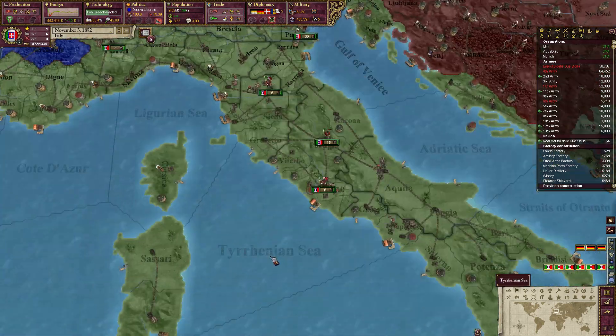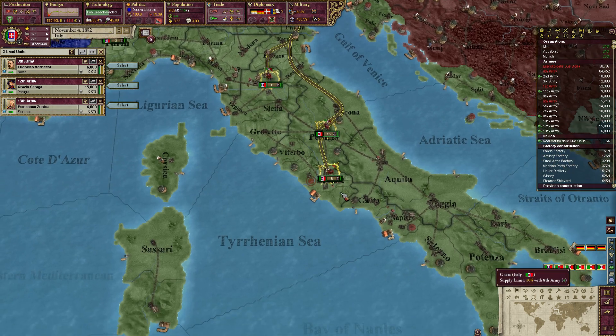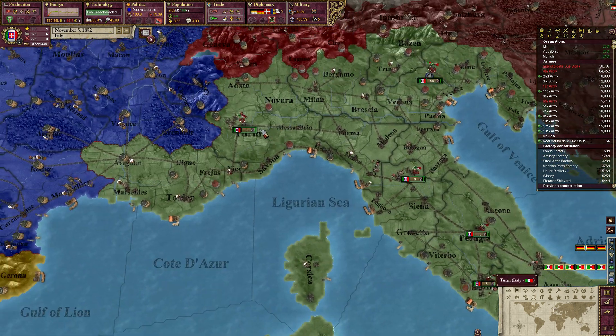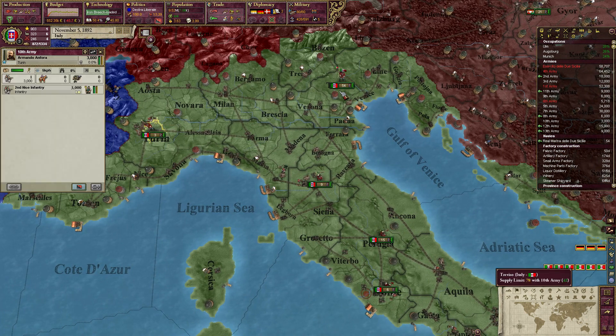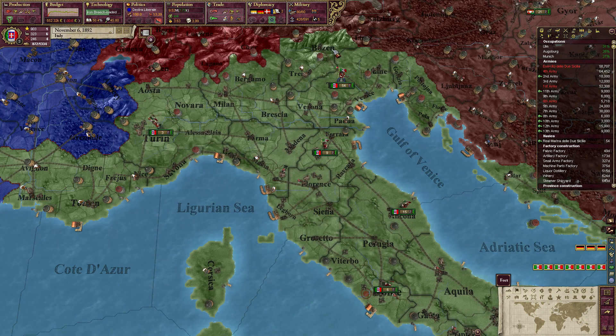Armies are working. Actually, I would like to turn off Rome as a rally point right now. You know what, I'm just going to put them all in Trent for now.